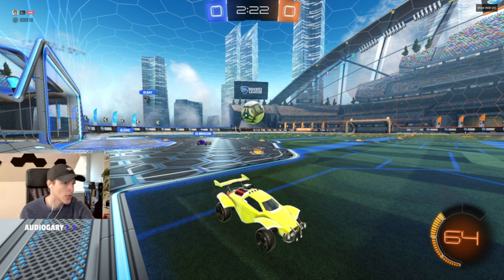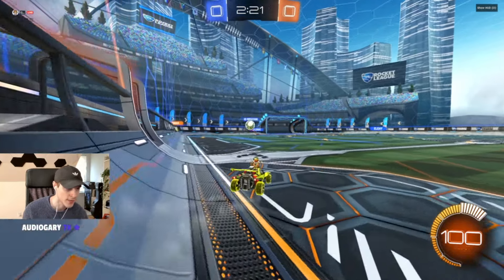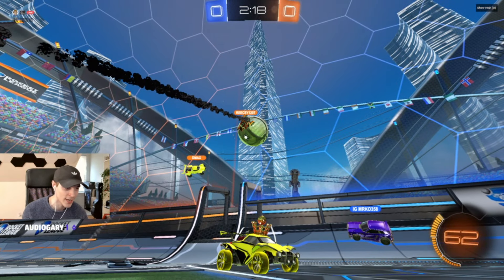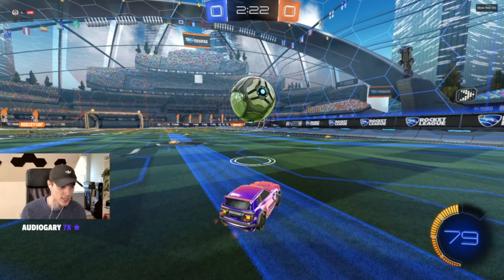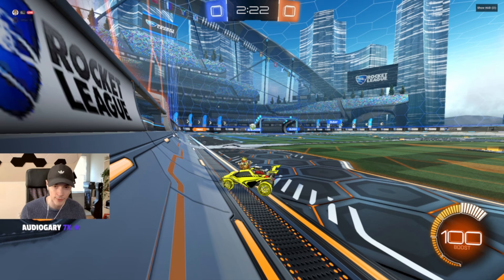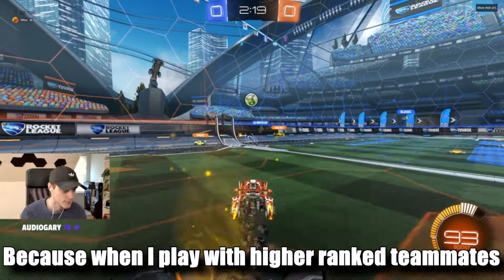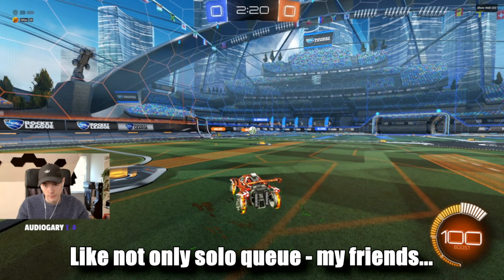In threes, you should almost always — unless you guys mess up really bad — have someone who's ready to challenge. When you talk about messing the opponents up, who's going to have an easier time? Is it you from this position or is it this guy? This guy has a great touch but you're kind of in his way. When you leave and go take the third man spot, it's going to let your teammate who's coming from here know that it's their turn to go and they can pick up speed and try to challenge better. I'm interested to see his POV as well.